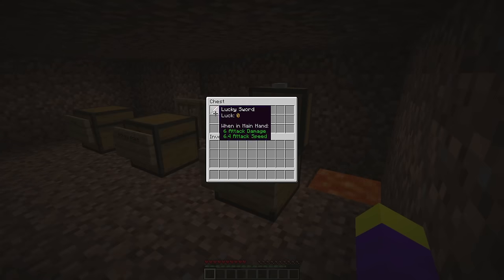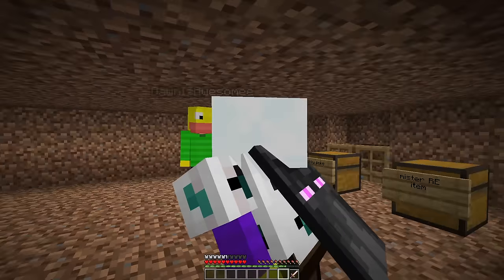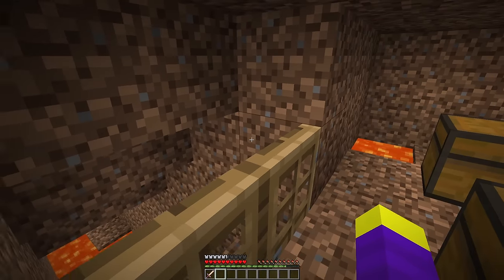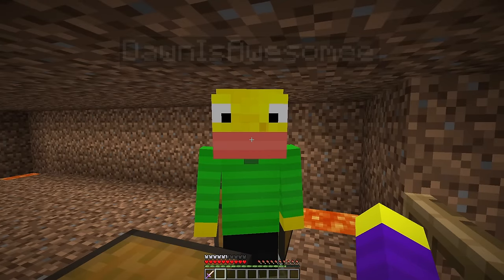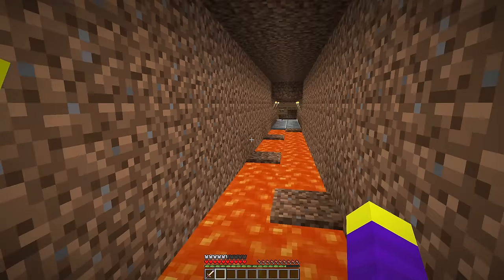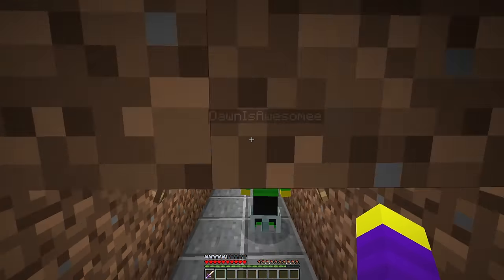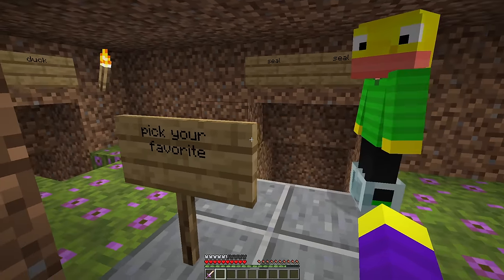The speaker picks the mystery item and gets a bunch of random stuff including a lucky sword. After equipping the armor the speaker looks very cool. There's a small door described as being small 'in case you want to bring a cat.' The speaker enters the code zero-zero-zero-zero from memory and moves on to 'Don's super ultra parkour.' The speaker says it can be done in one second.